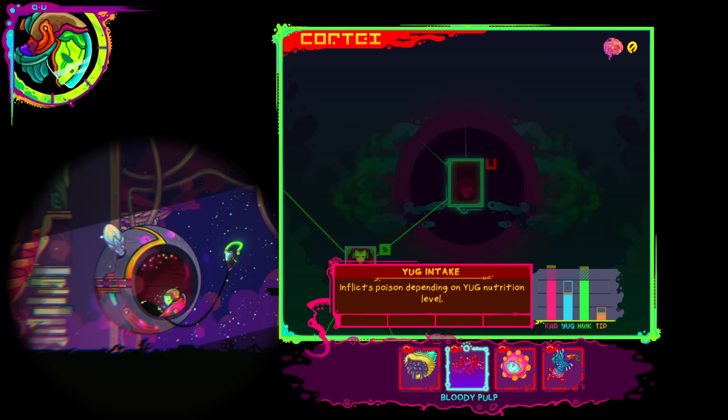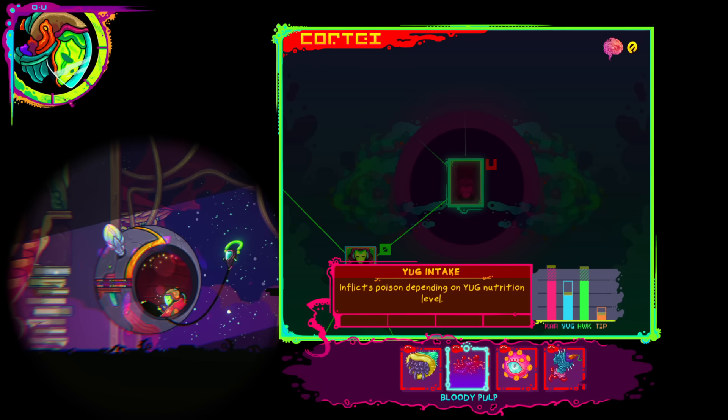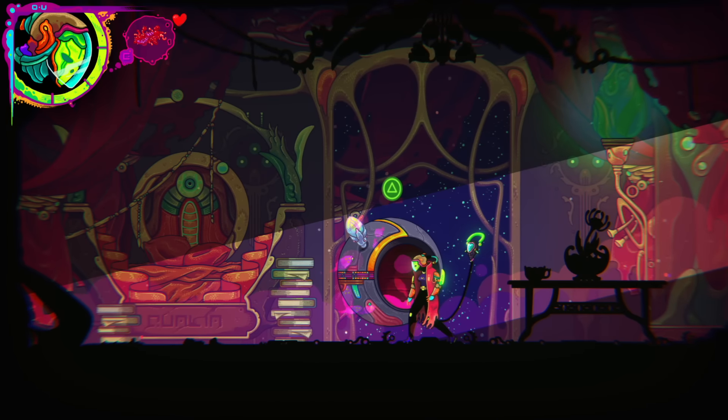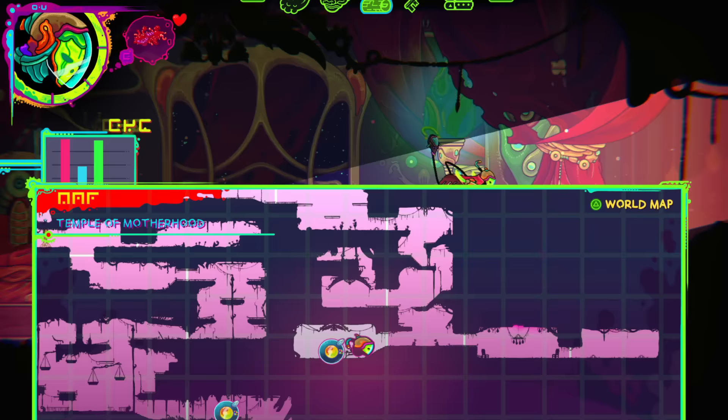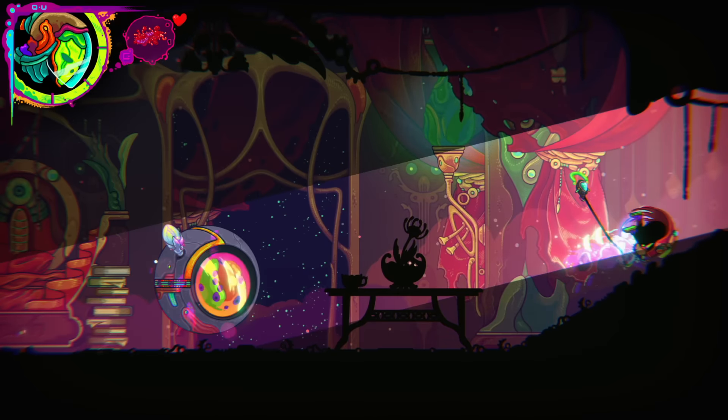Very few things want red, that is for sure. Bloody Pulp gives you a little bit of everything, which seems nice. I don't want to just start randomly eating and wasting stuff.